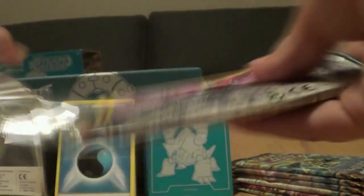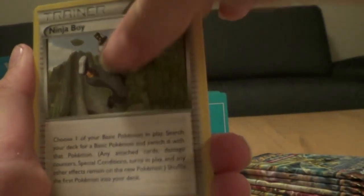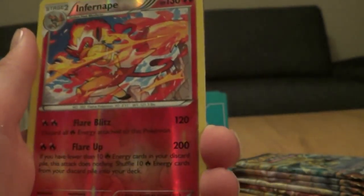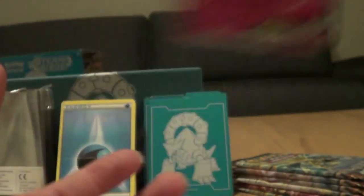Second pack. We have a Captivating Pokepuff, Drifblim, Ninja Boy, Drifloon, Marill, Shellos, Rantine, Clank. We have a hollow Infernape, two hollow rares, and the rare is a Gardevoir EX. It's an EX — I already have it, but I can't complain.